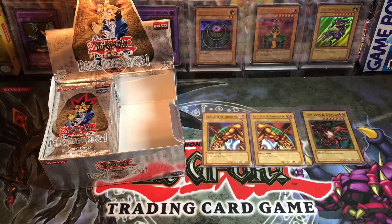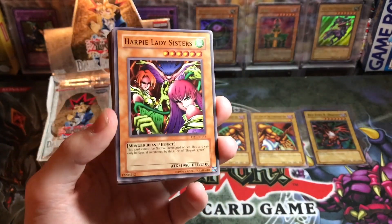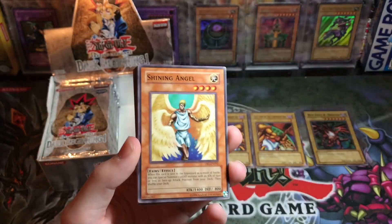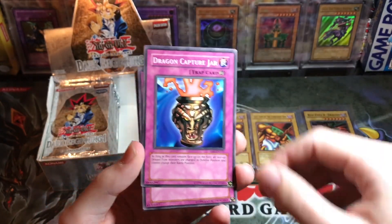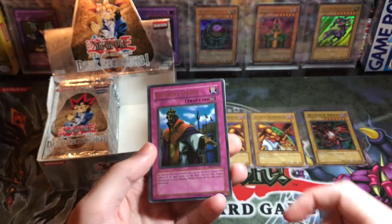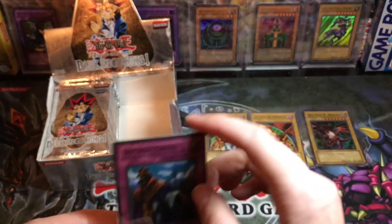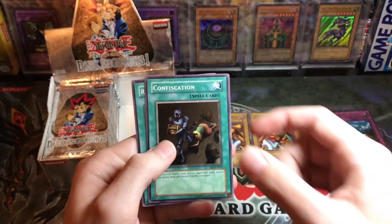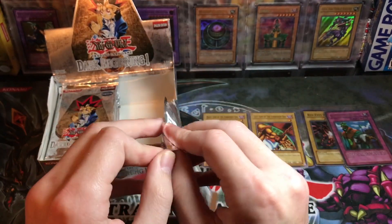Effect monster, equip spell card — Harpy Lady Sisters. Kelti Guardian, we've still only pulled one hollow, that's pretty odd. Shining Angel, Nuvia the Wicked, Sonic Bird, Banisher of the Light. Dragon Capture Jar, Grave Robber, Imperial Order — oh, what a terrible ultra rare! That was not what we wanted. Imperial Order is probably one of the worst ones to pull. Polymerization, Confiscation, Rush Recklessly — there are 15 ultras and that might be the worst one. We did get Red-Eyes though, so that's pretty sweet.